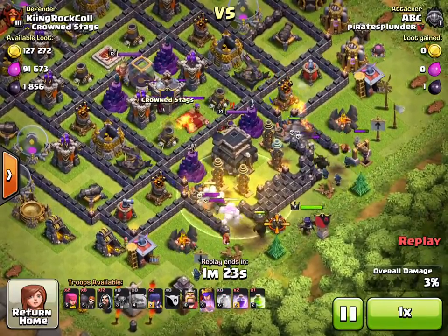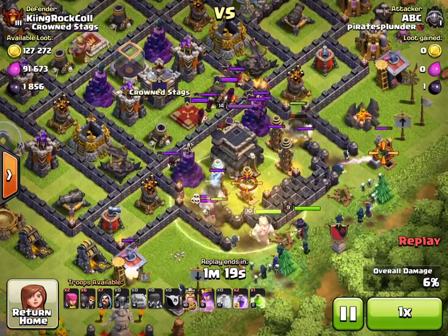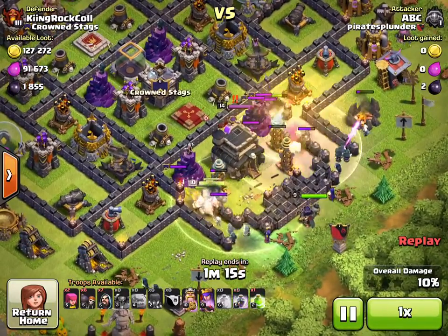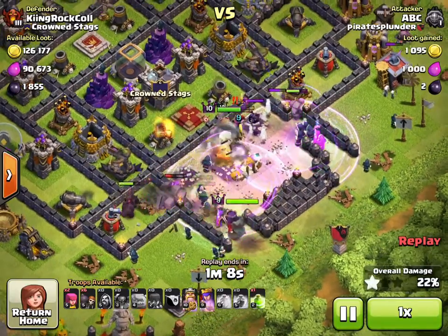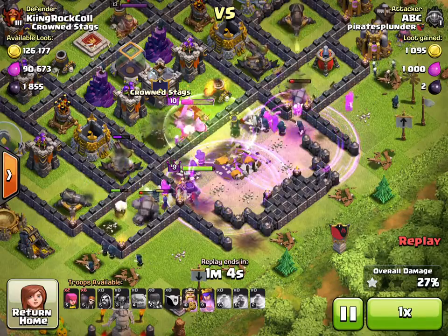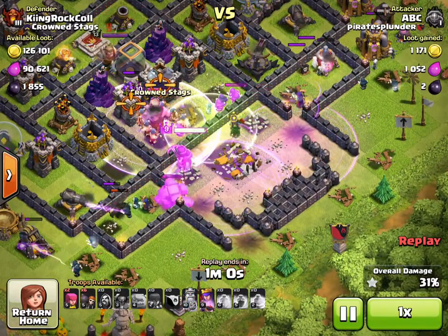I knew this was a trap but I didn't really care — I just wanted to try to take out this town hall because that's like 14 trophies just for the town hall. At this point I don't have any dark spells like earthquake or poison because I'm working on upgrading my dark spell factory to get Haste.